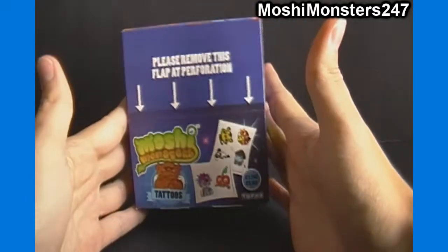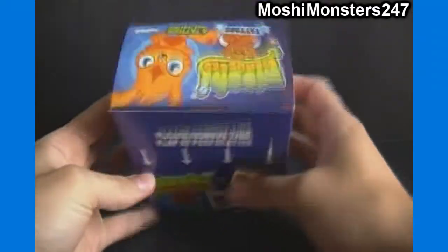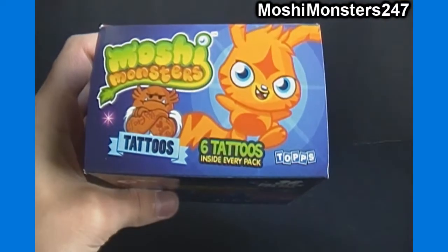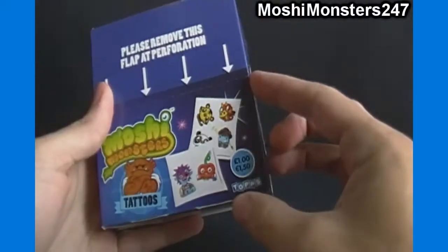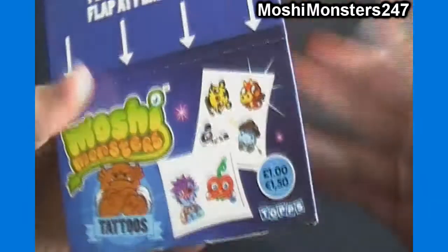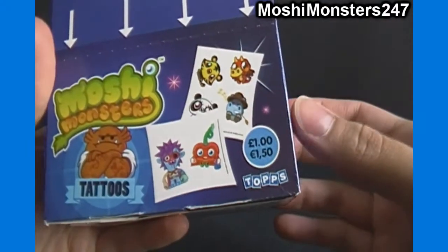We're not going to be opening this whole box in one video, but I will probably open it over the course of time. There are 36 packets per box, and each pack has 6 tattoos inside. I think there are codes as well — not positive but fairly sure. The retail price on these is 1 pound or 1.50 euro per packet, so a full box would be 36 pounds or 54 euro.